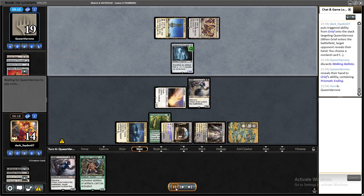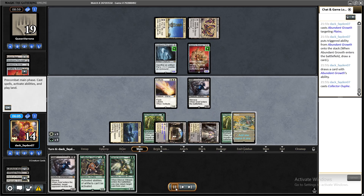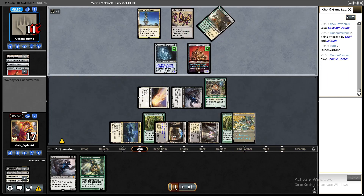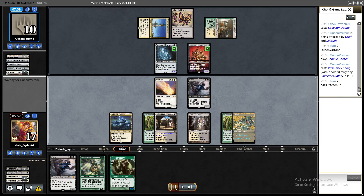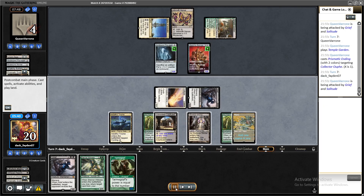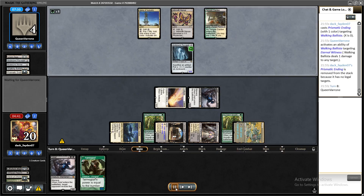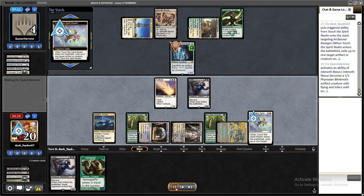I could have gone for Prismatic Ending — it wouldn't be better with Yorion in hand. They only had two mana and one gives them a color, but that turned out to be a slight misplay because they found their second land to kill my Yorion. It really didn't matter much though because I had everything in this game, was attacking with two creatures, used Prismatic Ending on Ballista to prevent any crazy plays, and they were out of cards in hand — game over.